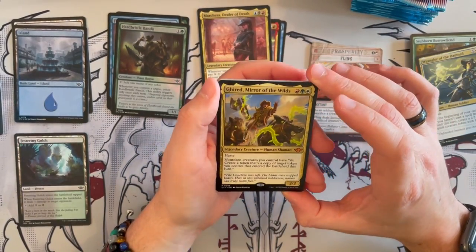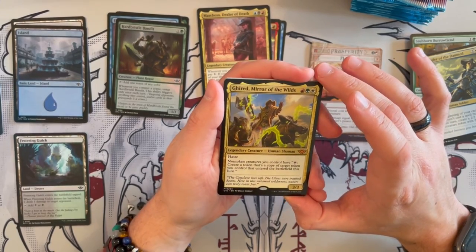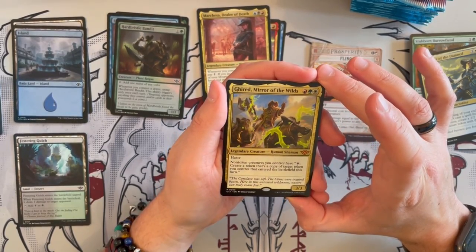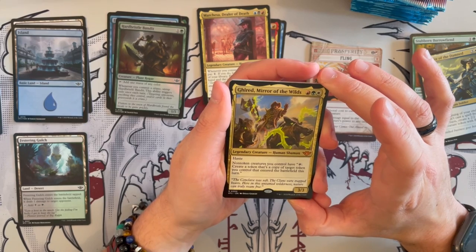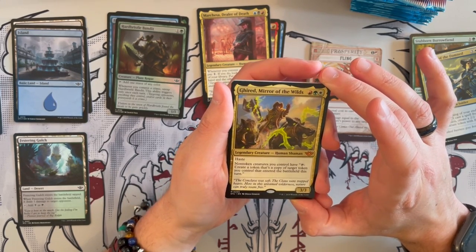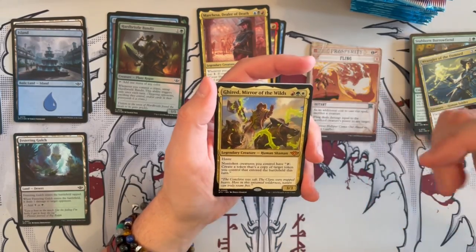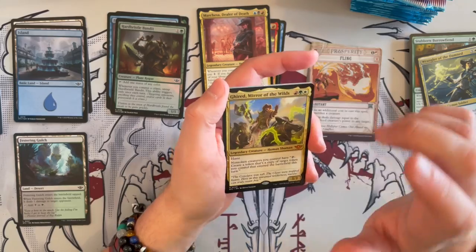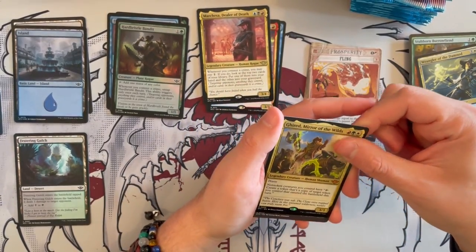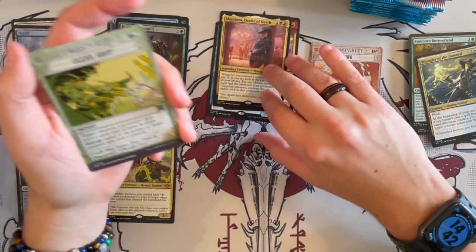Next up, we have our first mythic — this is Gerard, Mirror of the Wilds. It's a 3/3 that costs 3 with haste, and non-token creatures you control create a token that's a copy of target token you control when they enter the battlefield. This really revolves around tokens — really fun in the right deck. Of course, this is a commander card, so keep that in mind. But yeah, that's a mythic, so let's set it aside.